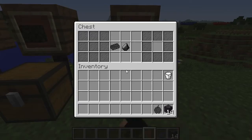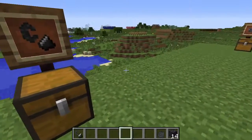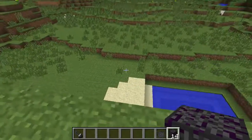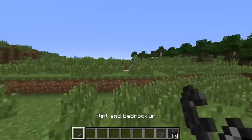Finally, there's the Flint and Bedrockium. I believe you use it to light the slimy Bedrockium portal, just like flint and steel lights an obsidian portal.